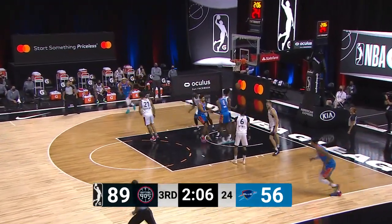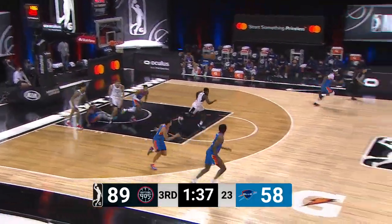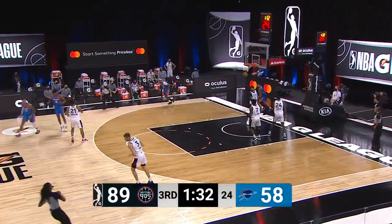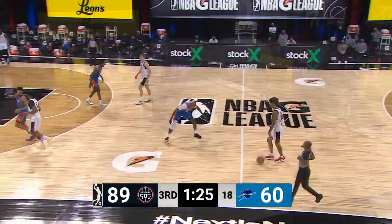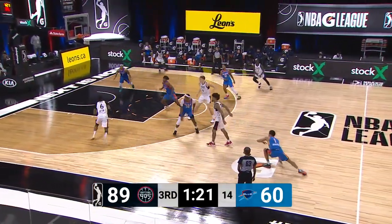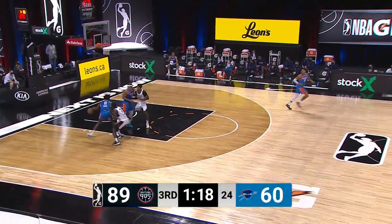Woolridge with a nice bounce pass inside — Hoard goes up and lays it in. Floater up — tapped around, taken away. No-look pass — Woolridge off the glass and down, that is turning out to be a huge gain. OKC has won four in a row back here. The 905 looking for their sixth straight win.